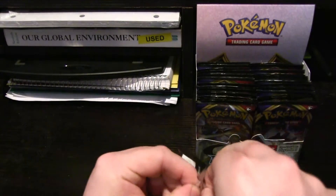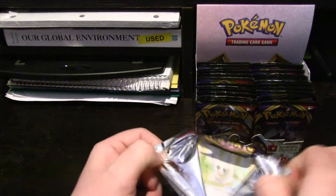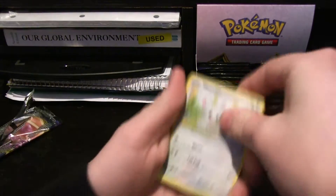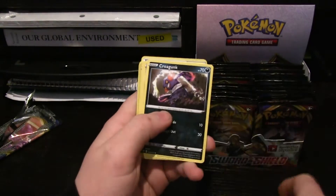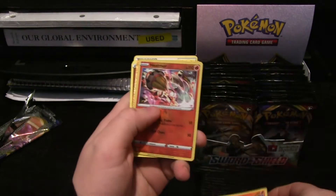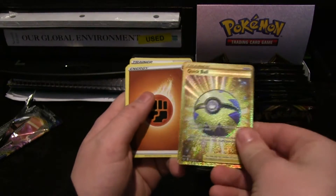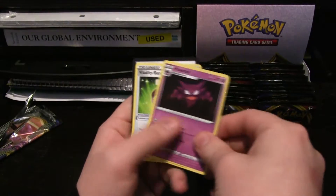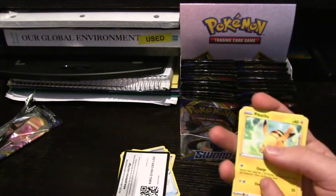We're gonna have 36 packs to open. Zamazenta has the shield and Zacian has the sword. Alright, so first pack: Mincino, Chinchoo, Cro-Gunk, Galarian Meowth, Scorbunny, Heatmore, Full Art Quick Ball, Energy, Pokemon Catcher, Haunter, and Vitality Band.